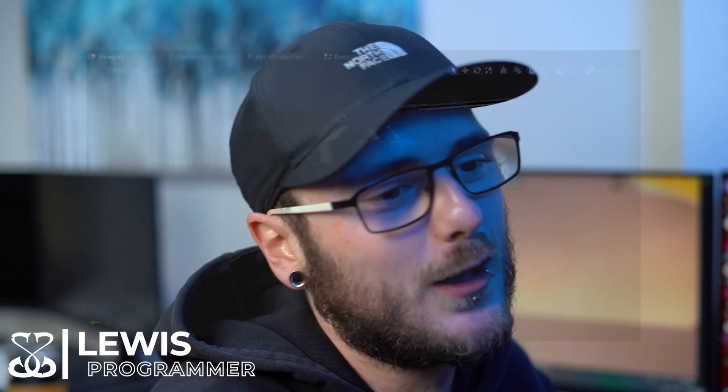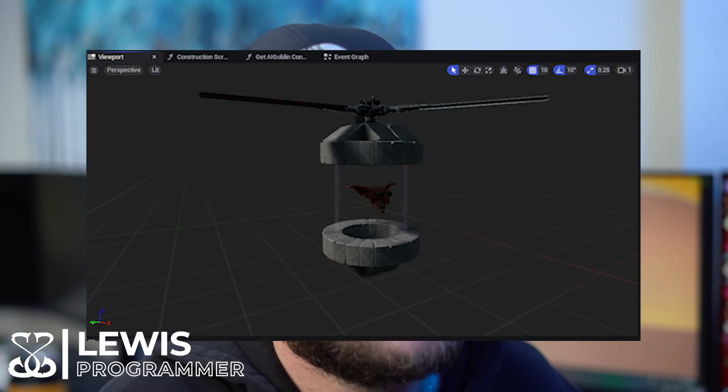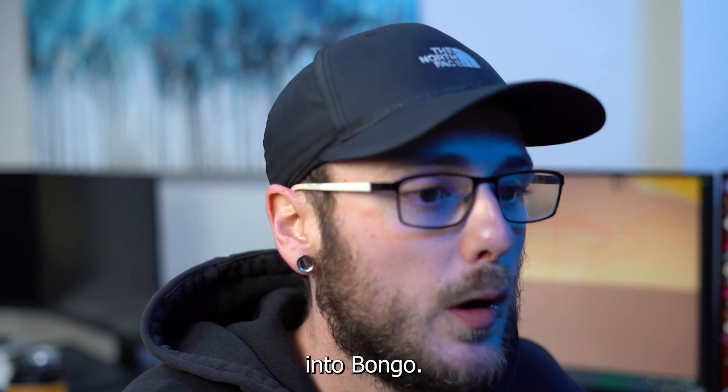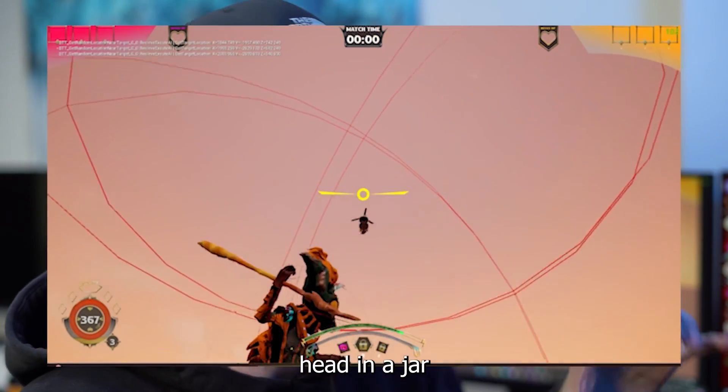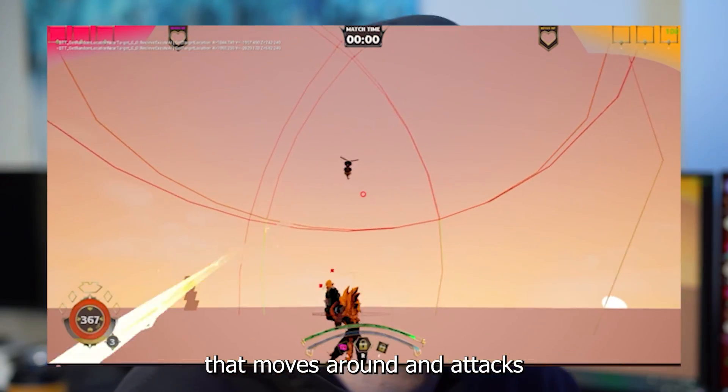Currently I've been working on the Goblin Copter, which is one of our new AIs that's going to be introduced into Bongo. It's just a very simple flying AI — a little goblin head in a jar that moves around and attacks the player.